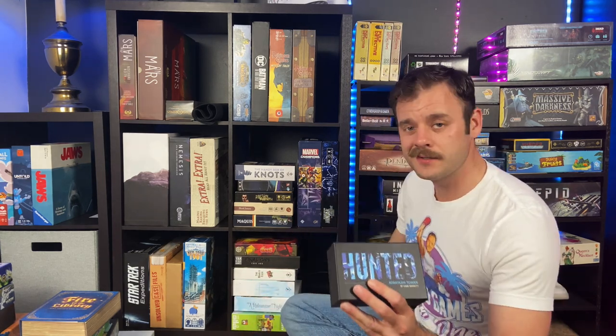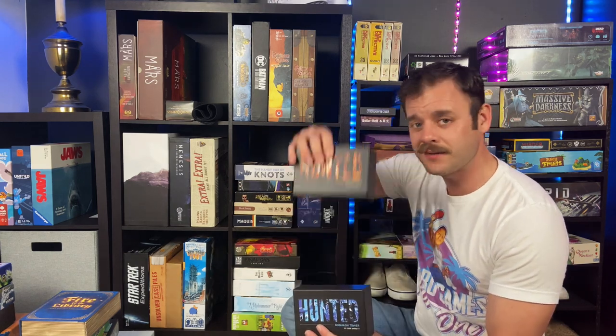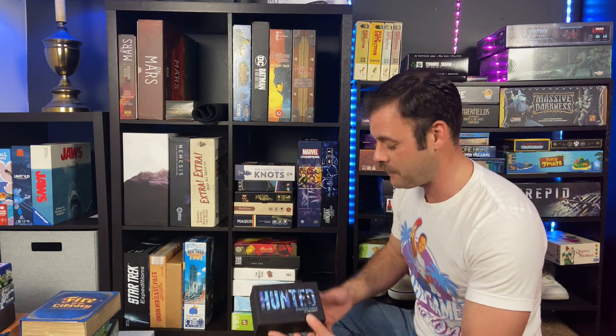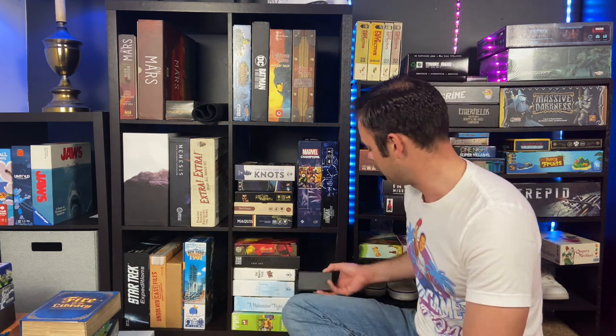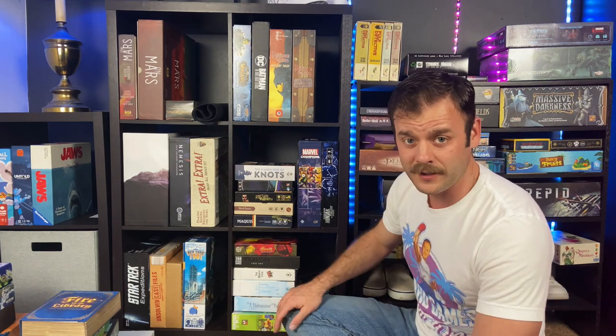We've got the Hunted series — Hunted Kawabashi Tower and Hunted Mining Colony. This is Aliens, and it's a dexterity game where you have to throw things and they have to land in a target in order to chase the aliens away. I love it — beautiful artwork, simple. Same with Kawabashi Tower. The Bruce Willis-style guy is just awesome, he's super cool — I want to be a cool dude like that.